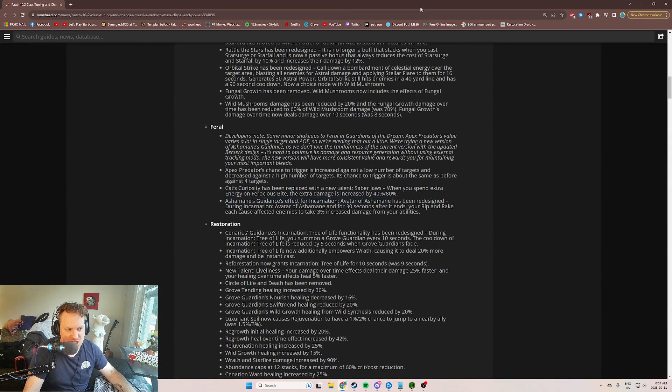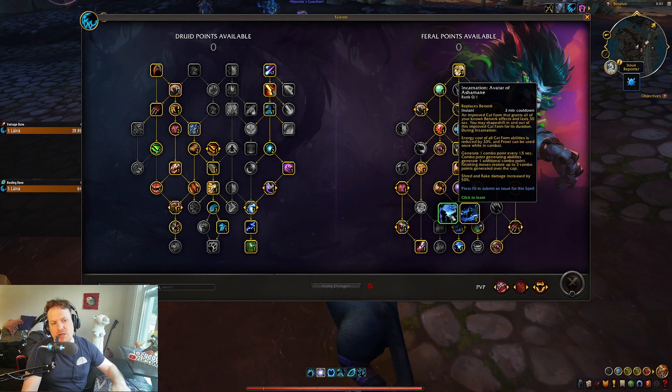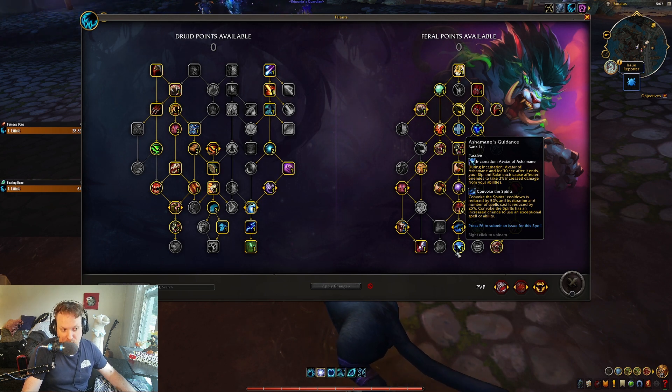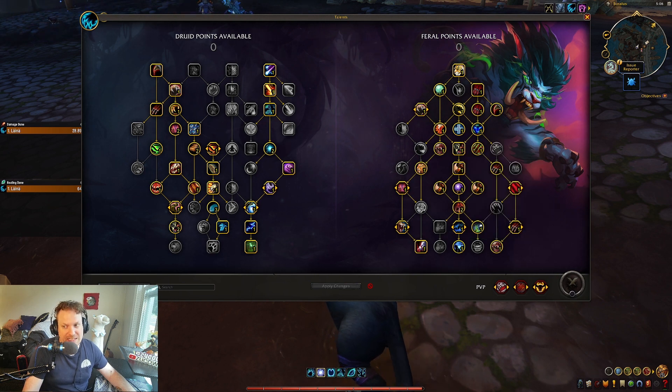Finally, Ash Mane's Guidance — the talent below Convoke slash Ash Mane's or Incarn — has been redesigned. During Incarn, and for 30 seconds after it ends, Rip and Rake cause each affected enemy to take 3% increased damage from your abilities. So if you're taking Incarn and also taking Ash Mane's, which most people didn't do, you now get 3% more damage. It's not terrible, and on AoE I think it's actually particularly good.